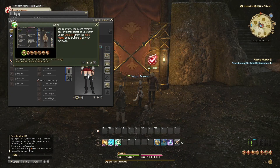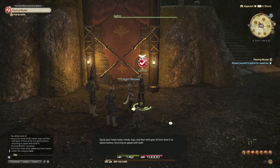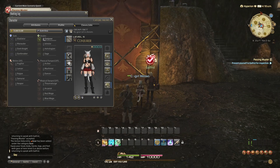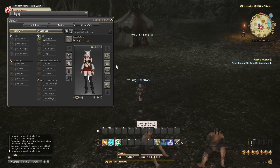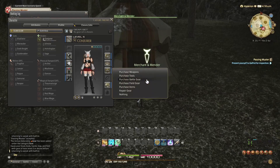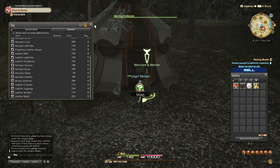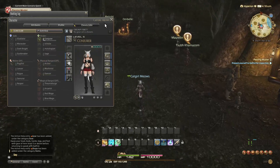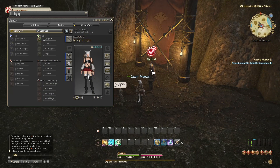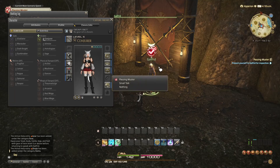It says you can view your equipment on your character — you need to equip head, body, hands, legs, and feet with gear of item level 5 or above before returning to speak to him. So we can come to the store and just buy what we need. Here's the merchant vendor. We don't actually have that much Gil to buy anything with, so we need to figure out how to get better equipment. We're stuck in the main story — we can't continue until we get new gear for our character.